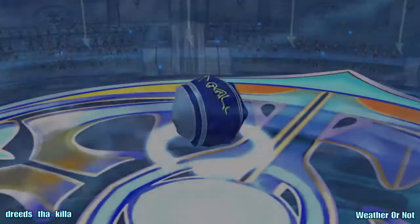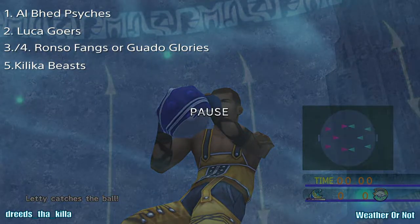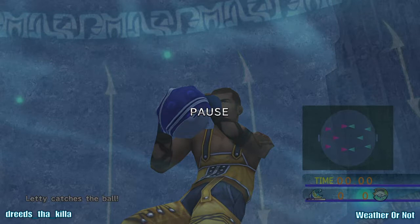I believe the teams are ranked roughly in this order: the Al Bhed Psyches are probably the hardest team, because Nimrook is the best goalkeeper — he's the goalie GOAT. He starts out at level 2 or 3 with 18 catch, and our best shooter is Tidus, who only has 10 at level 2. So it's really hard to beat the Al Bhed Psyches, especially in the early going. The Luka Goers are probably the second hardest, and that's who we're facing here.